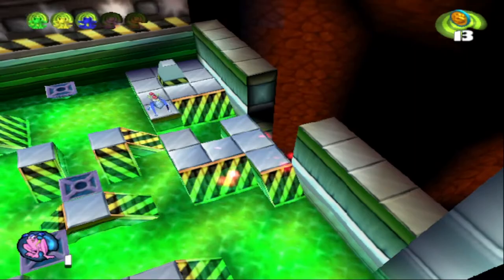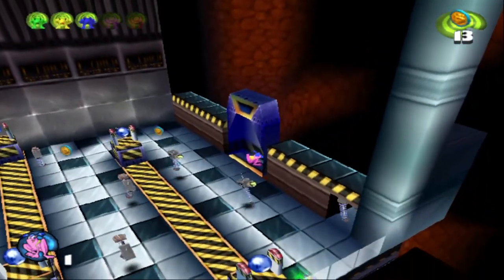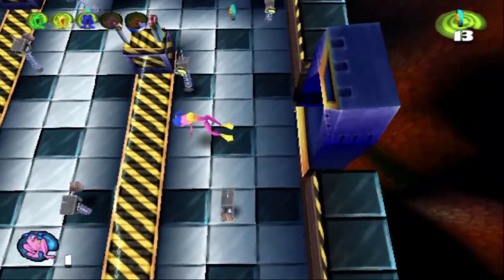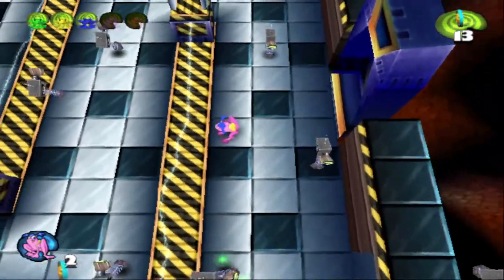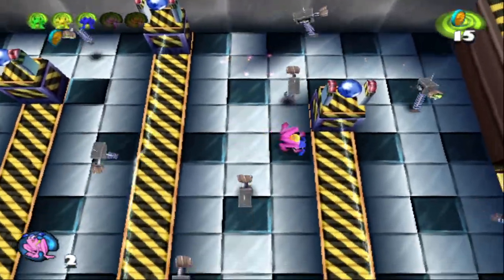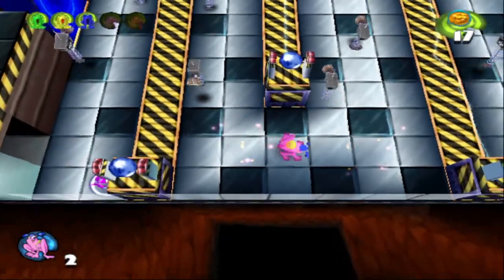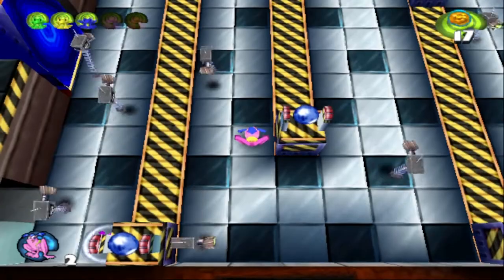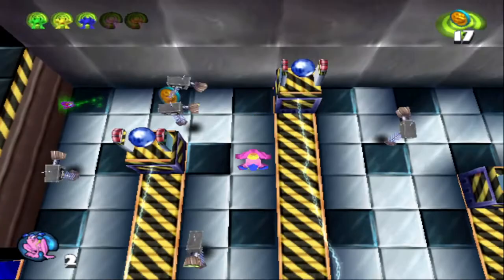Grab the blue frog and we head down to the next floor. And this floor is interesting. We got all of these hopping security cameras going around. They will kill us in one hit for reasons. And there are also electric fences here in the middle. The electricity will occasionally turn off, but not for long. And as you can see here, the security cameras go from a two-line corridor into a three-line corridor, which can screw up the timing a little bit.